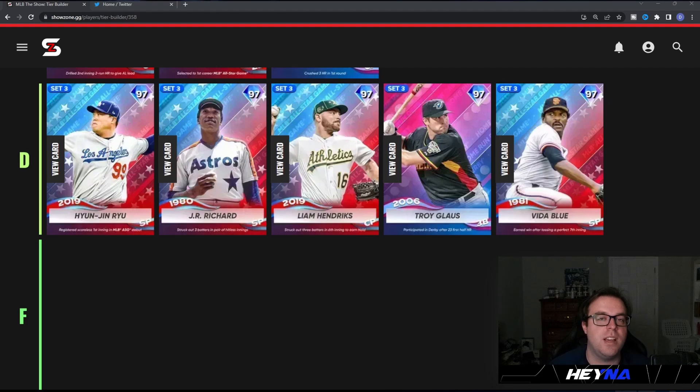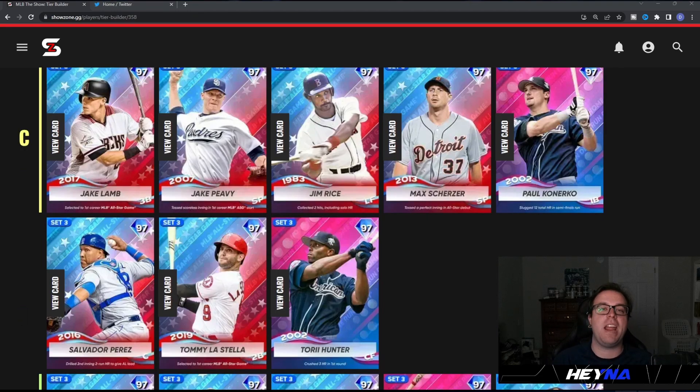Heading into the C tier, I have eight cards: Jake Lamb, Jake Peavey, Jim Rice, Max Scherzer, Paul Konerko, Salvi, Tom La Stella, and Torii Hunter. Jake Lamb is known as an MLB The Show legend — 'Rake Lamb' for a reason, he's always had a very good swing. But his Team Affinity card is kind of underwhelming: only 95 clutch, and while he's 112/117 against righties, 95 clutch means you can't even really use him as a pinch hitter.